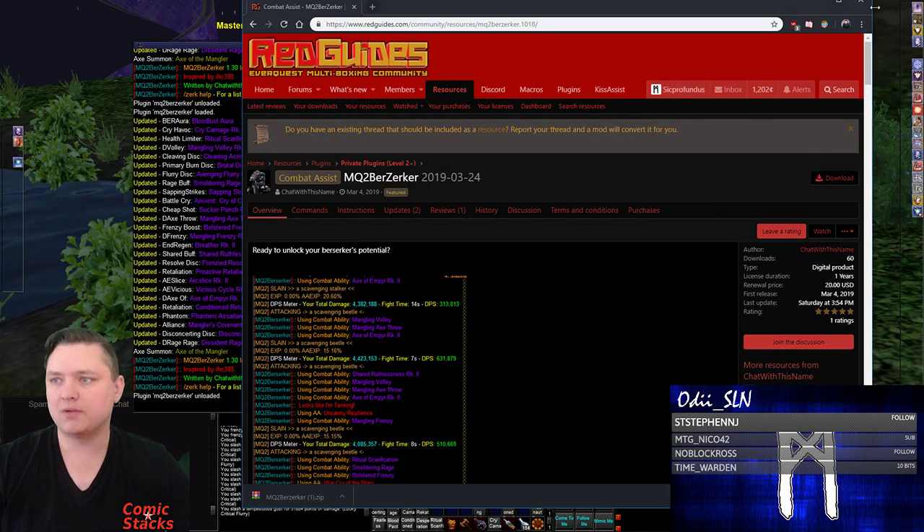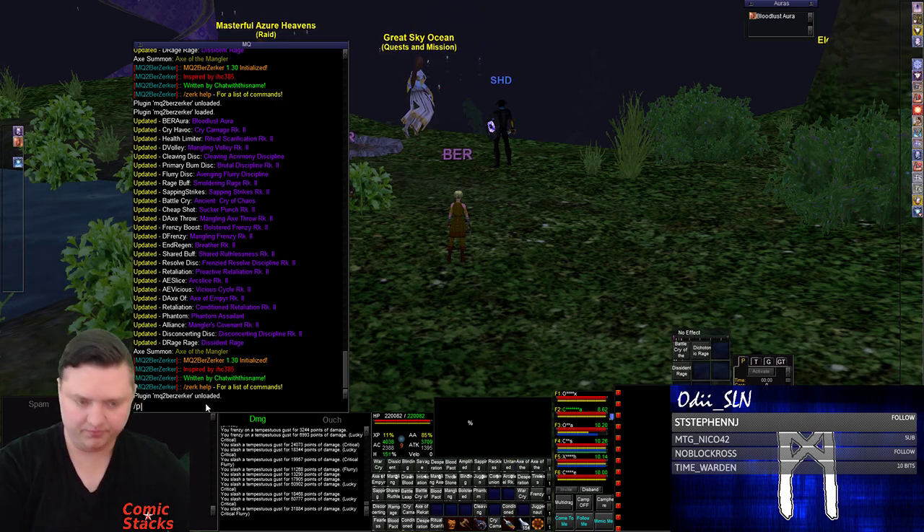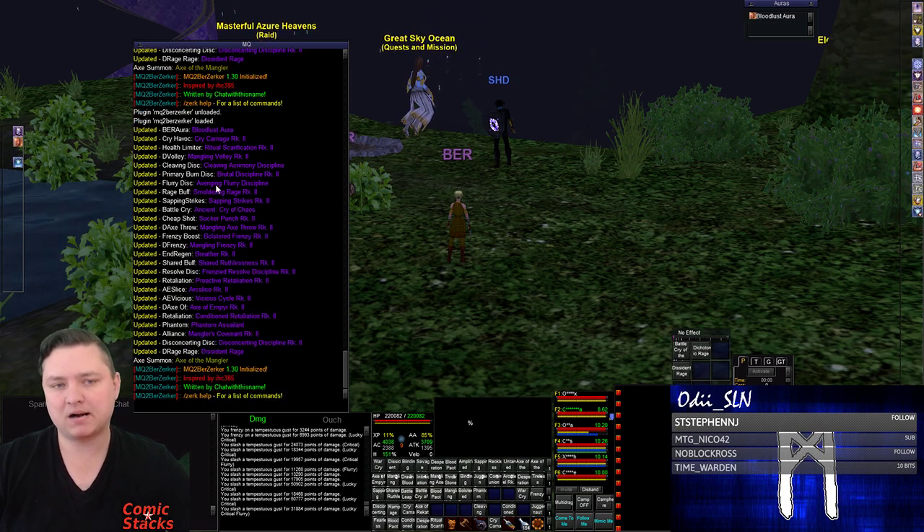Good to go. I'm going to go back in game. I'm going to type `/plugin mq2berserker` — and don't forget, berserker has a Z instead of an S. I'll just type slash plugin mq2berserker and hit enter. Now the plugin is reading all of my abilities that are being used. I'm now loaded and good to go.